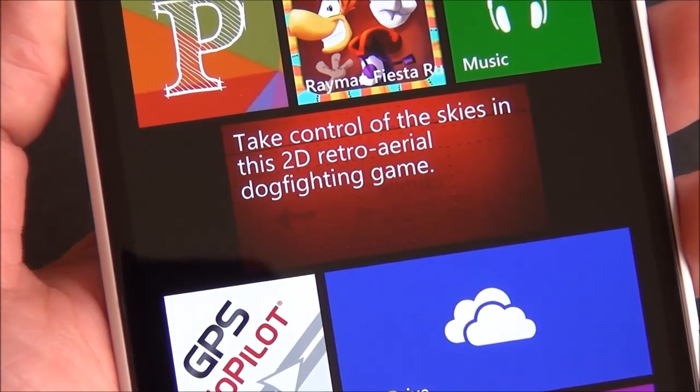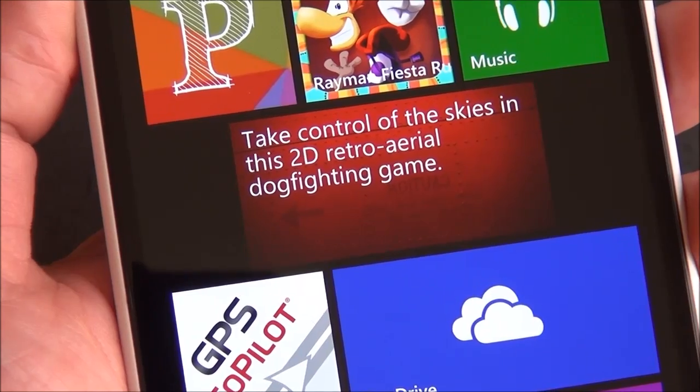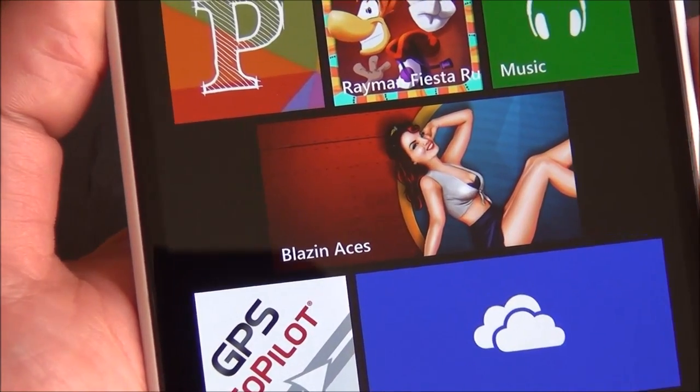Hey everybody, Daniel Rubino here at Windows Phone Central. I just want to give you guys a quick look here at Blazin' Aces, a new aerial dogfighting game, as you can see there in the tile, that's headed to Windows Phone on May 9th — about one week from now.